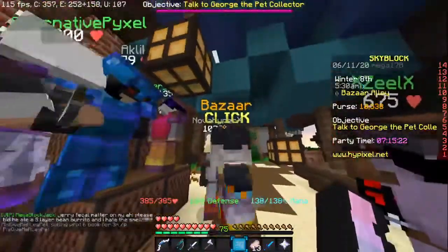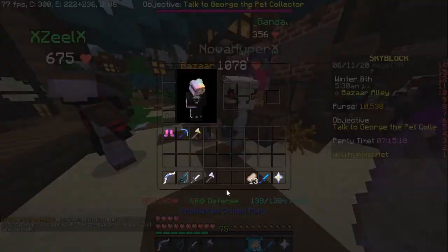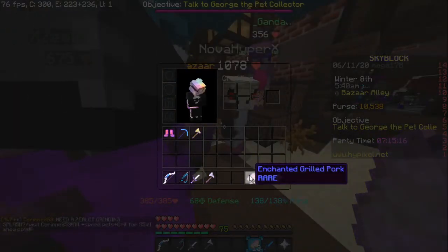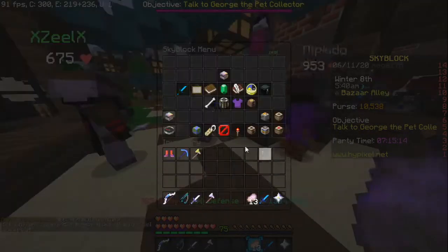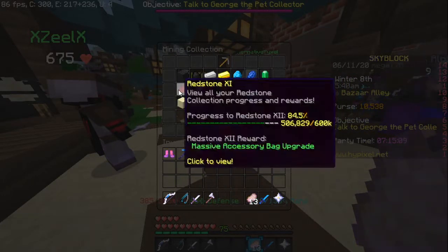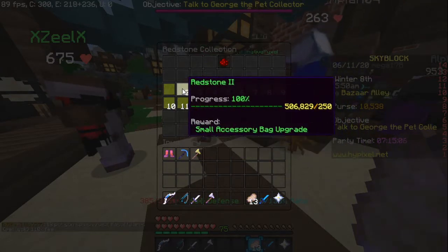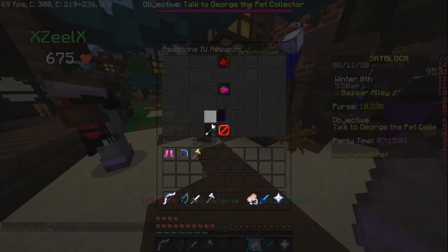You need a lot of stuff to prepare for this. You go to the bazaar and have anything enchanted, like enchanted pork, or a redstone for example. You know how you go to enchanted redstone,